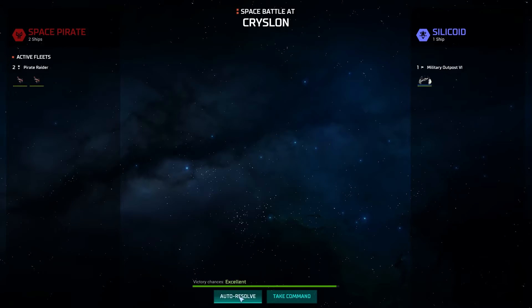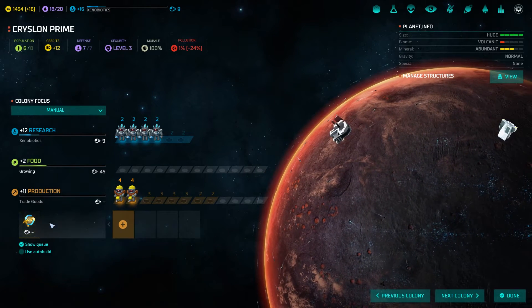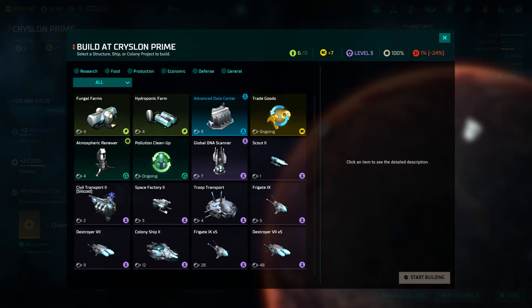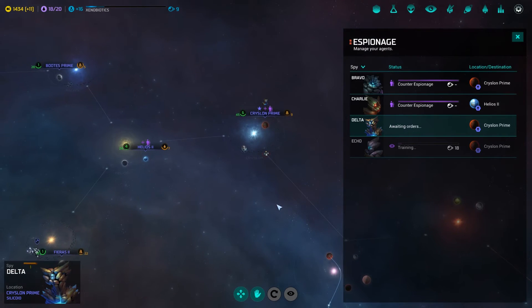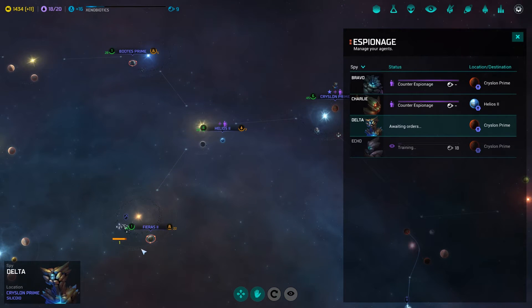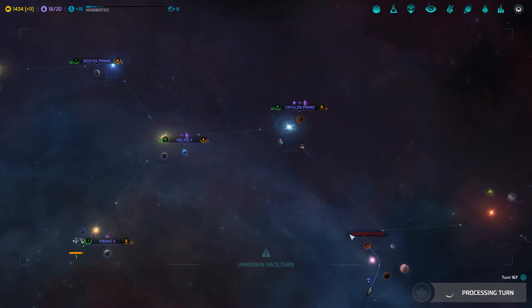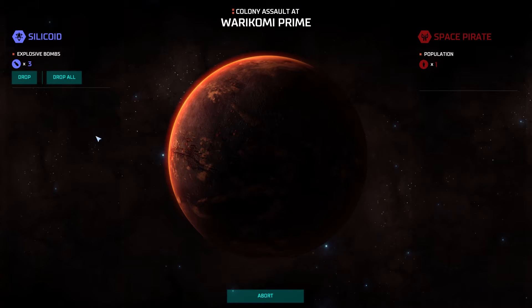Auto-resolve — there we go, didn't take any damage again. Now we should actually start building something different, like the advanced data center. That seems like something really useful in this world. We have a spy ready — I guess I'll just put you there. They actually built a pirate base over here, the bastards.